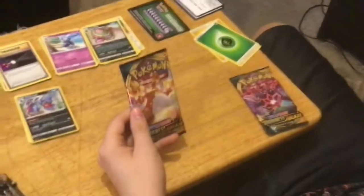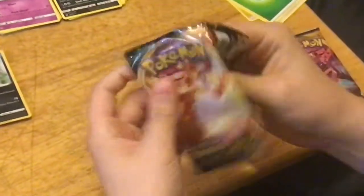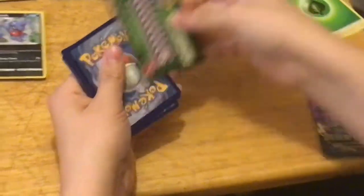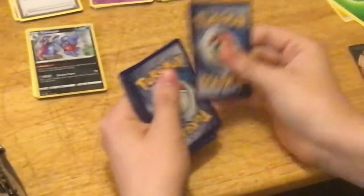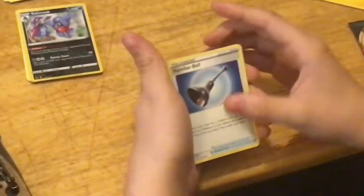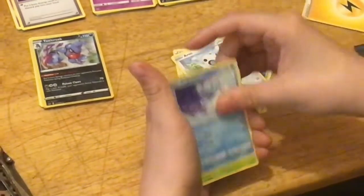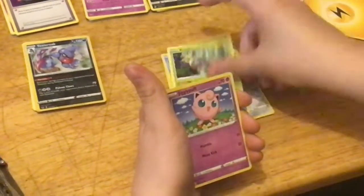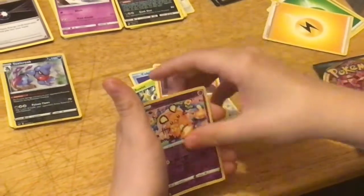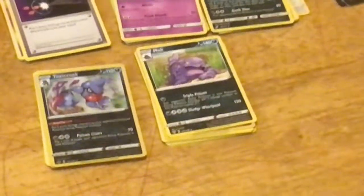We're going to do this Darkness Ablaze, which I didn't even know this was a pack yet. Three to the front — Energy, Familiar Bell, Rose Tower, Steenie, Aaron, Cub Chew, Rowlet, Jigglypuff, Diglett, Dedenne, Muk, and that's it. I think this one has less cards than the other ones.